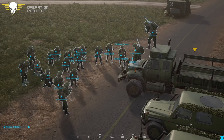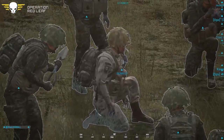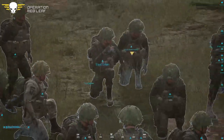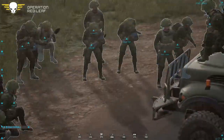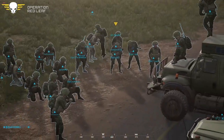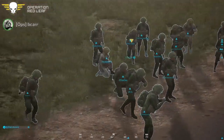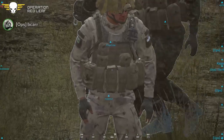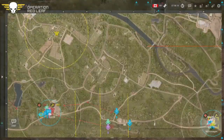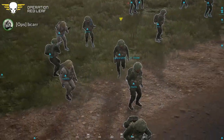Final thing — the special warfare guys in tan camo, they have C4 and can use it to blow up the radio. Use it when you see an opportunity that doesn't involve getting shot. The C4 in this mod allows you to throw it, and it does significant damage to structures. C4 placed well, if these guys survive, is a big deal.